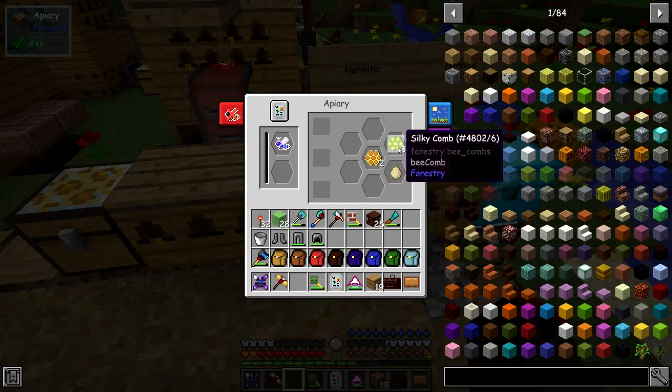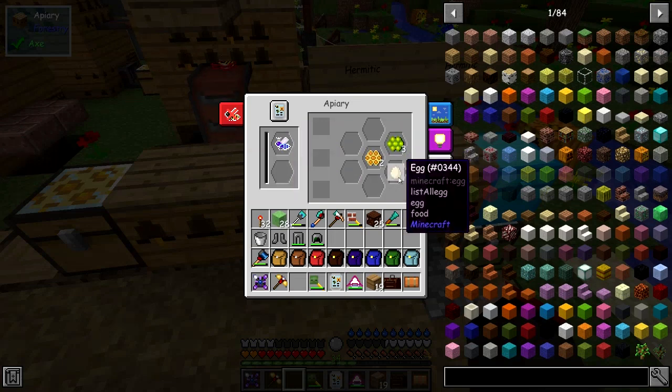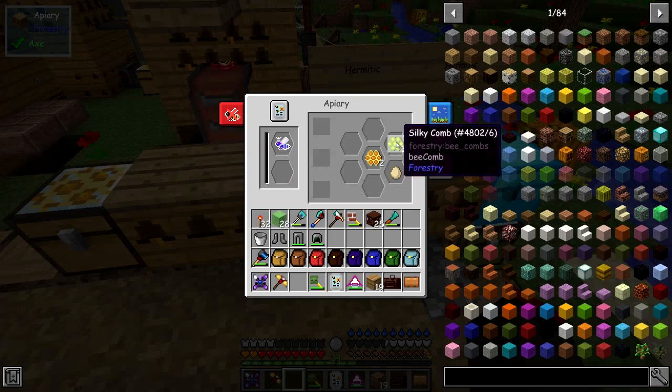At the moment we've got leperine bees and they give you silky comb and eggs because it's Easter time. Silky comb is also quite useful because that means you can then start to use these bees for producing woven fabric, silk fabric, and stuff like that.